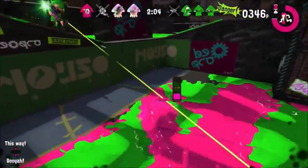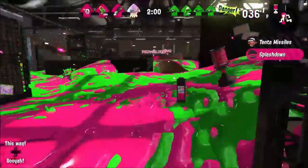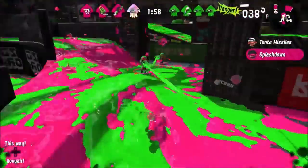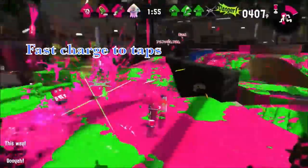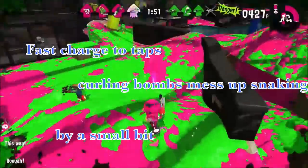A similar weapon can work against it though: the bamboozler fully counters the Goo Tuber in some respects, since it doesn't need to worry about charging, it outranges the Goo Tuber, and it has an easy escape method with curling bombs.